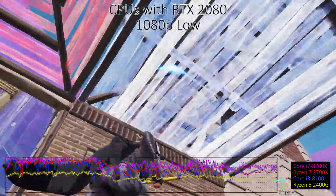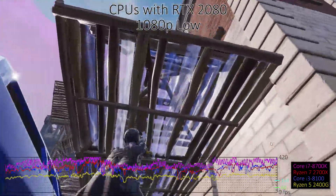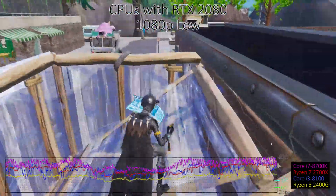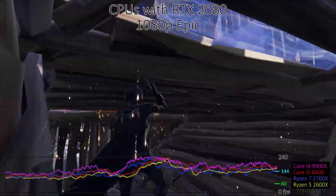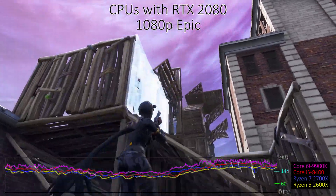I've done CPU testing with several of Intel's latest i3, i5, and i7 parts, and a couple of AMD's second generation Ryzen parts. All of these benchmarks use the RTX 2080, which is mostly similar to the GTX 1080 Ti in performance. This is to emphasise CPU differences. If you're running a mainstream GPU like a GTX 1060, performance would be far closer for any of these CPUs.